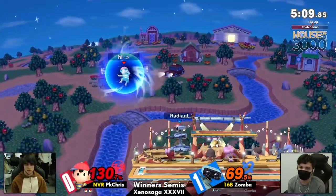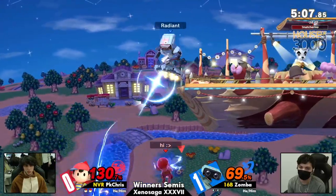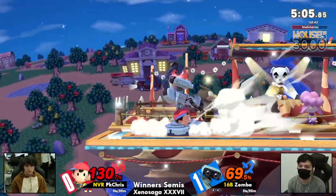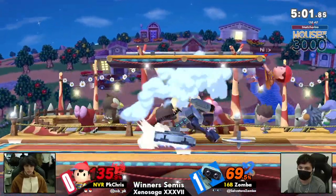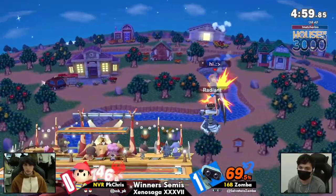That Nair going to cover the down B. And PK Chris is just so good at barely stalling that up B to get out of a situation.